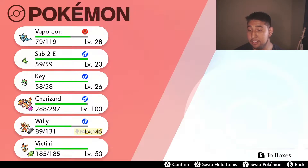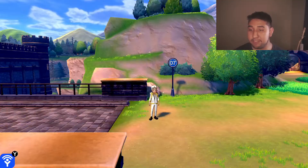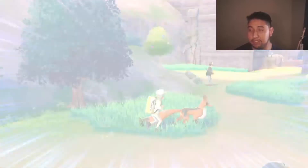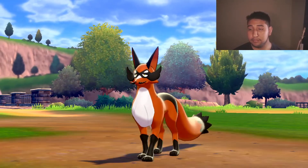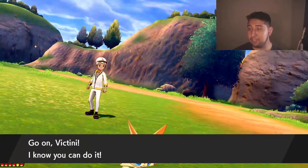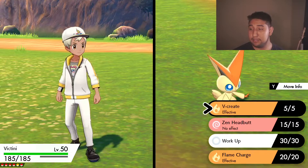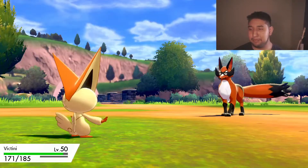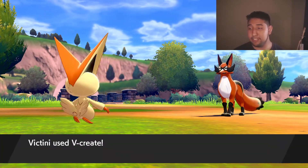It has the Souvenir Ribbon and it says it was obtained from WCS — World Championships 2022. It likes to thrash about in battle. Let's go — hopefully I can do this; this is a newer save file and I haven't beaten the game, but let's see how the V-Create animation looks. And there you go — Victini's V-Create!